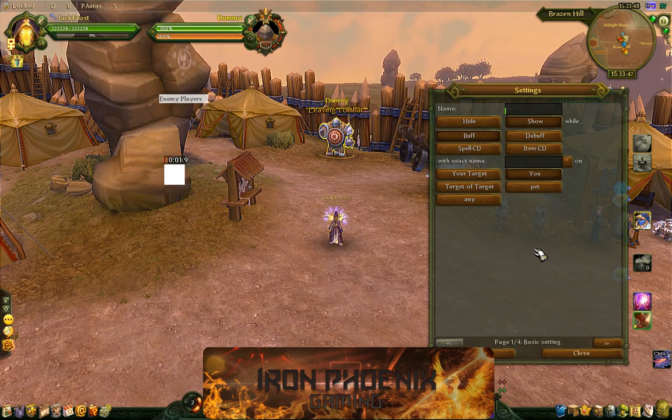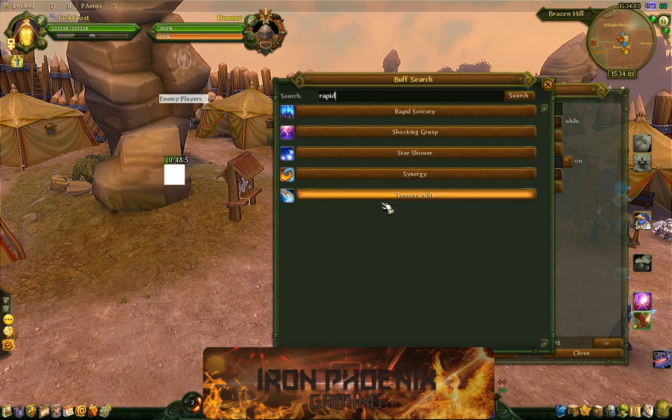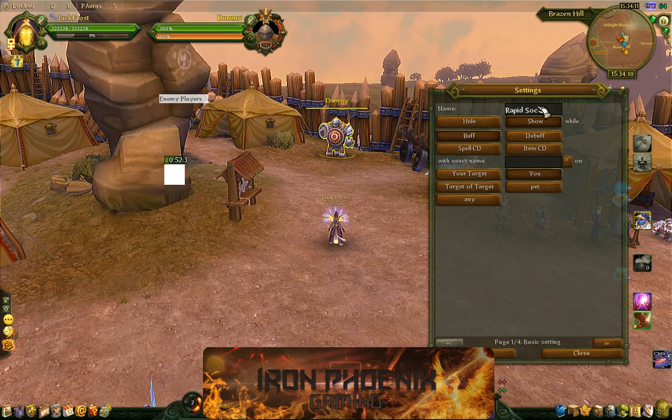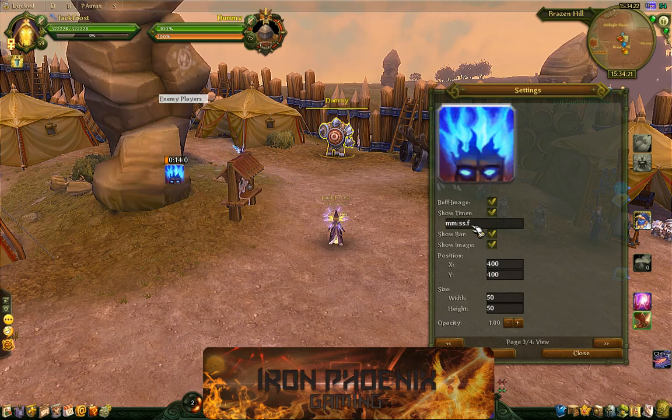The next one I want to do is going to be Rapid Sorcery, and that is going to be a buff on myself, not on the target. Type in 'Rapid', hit Rapid Sorcery, click the next button, next button again. Remove the minutes. I want this one to be a smaller buff up above my character, so this one is going to be at X 750 by Y 375, and I'll leave it at size 50. Hit the save button.